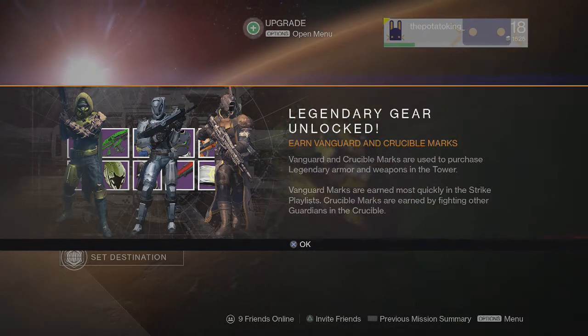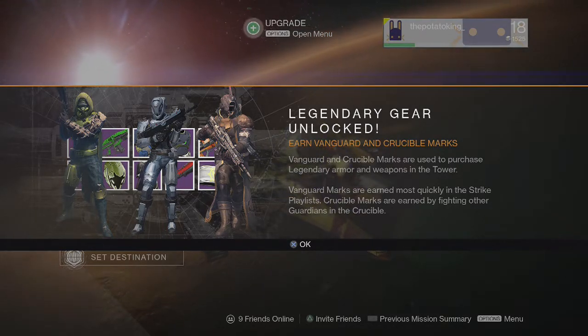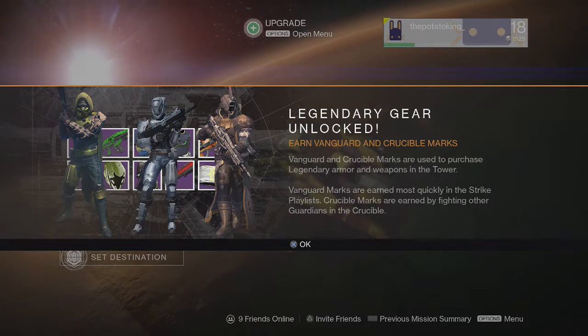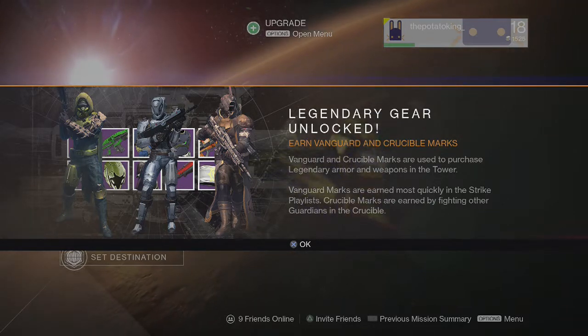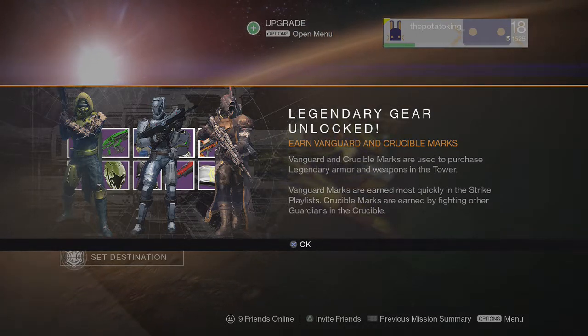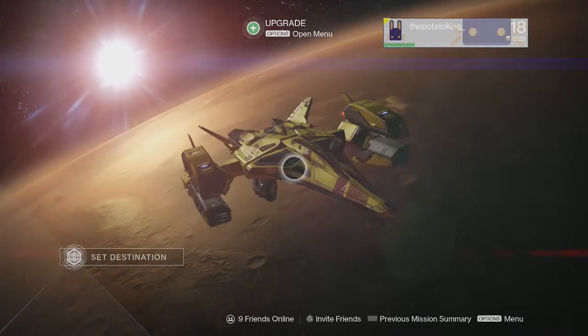Hello ladies and gentlemen, welcome back to Let's Play Destiny. As you can see, I have apparently unlocked legendary gear, which I'm assuming means it unlocks level 18. Vanguard and crucible marks are used to purchase legendary armor and weapons in the tower. Vanguard marks are earned most quickly in the strike playlist; crucible marks are earned by fighting other guardians in the crucible. Pretty friggin' obvious.